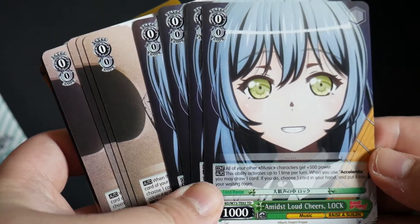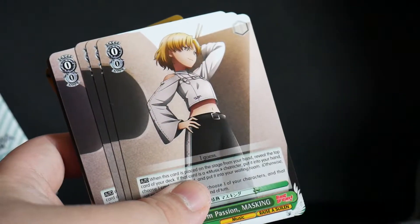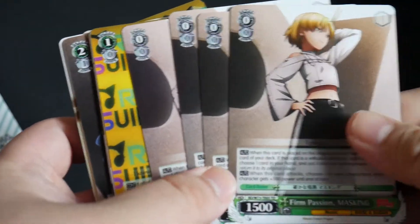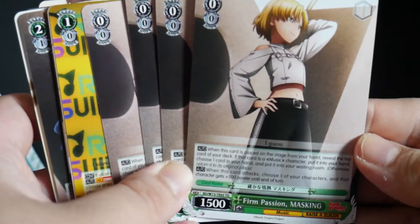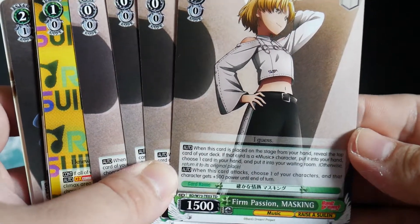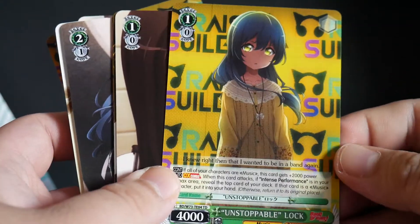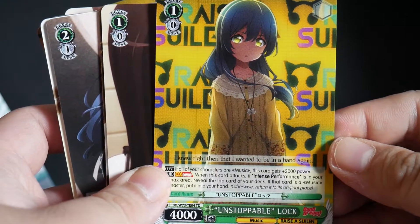Then we have 4 copies of Edmiss Loud Cheers Lock, 4 copies of Firm Passion Masking, Unstoppable Lock — a level 1 Climax combo in the Trial Deck Plus.